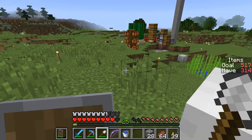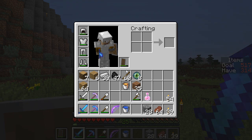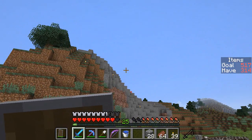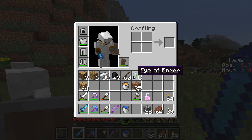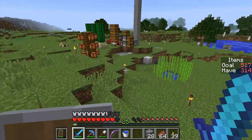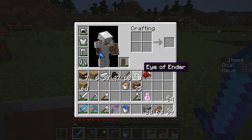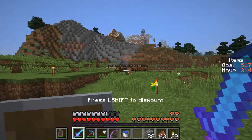I think it is the case that now in 1.9, Strongholds typically generate a little bit farther out. So my plan is to walk about 1,200 blocks in that direction before we throw another Eye of Ender, because I think it's usually going to be about 1,200 blocks out. Let me make sure I've got all the inventory I need to take on the long distance journey. I have grabbed a bed — I feel like I'm probably forgetting something important, but I can't think of what.